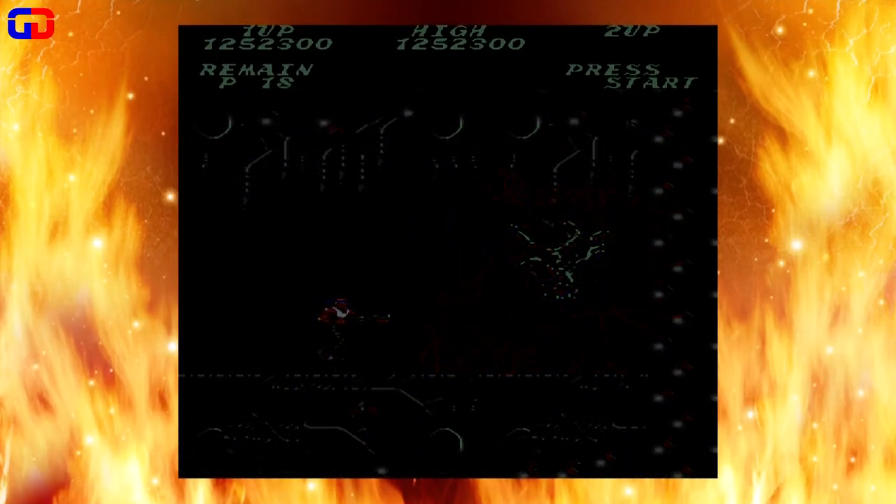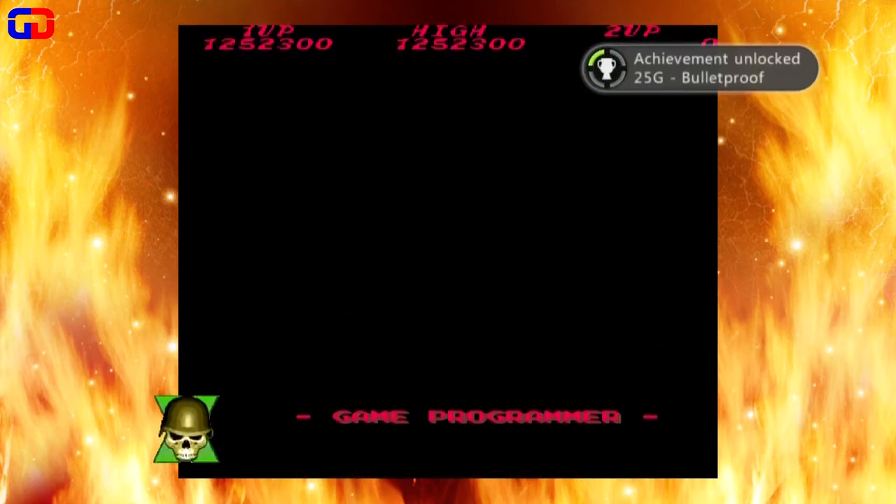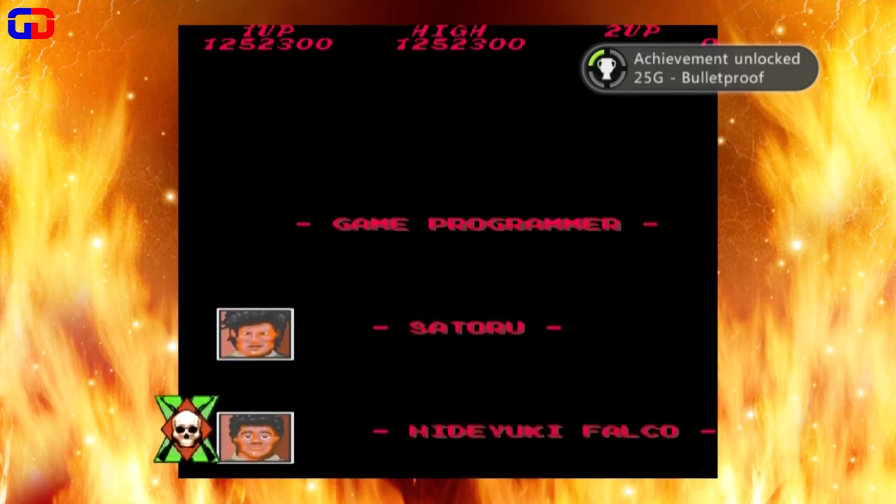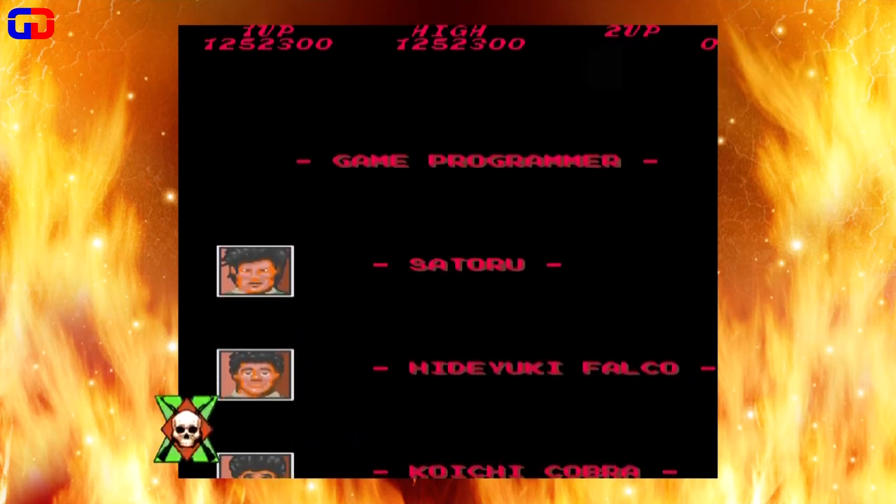You should get the Bulletproof achievement and the Full Assault achievement, but it froze on me after I got the Bulletproof achievement. You'll see the little picture pop up — there it is, see? No achievement, though — it froze on me. Well, I hope this guide helped you guys out, and I will be doing a Super Contra guide next.